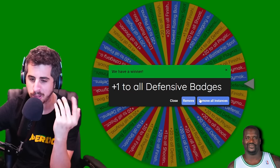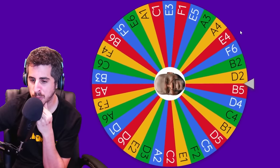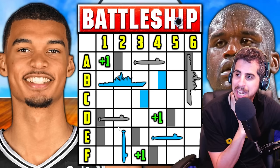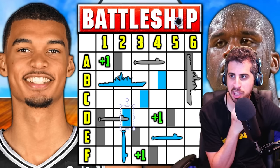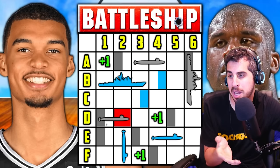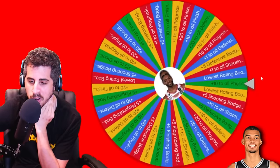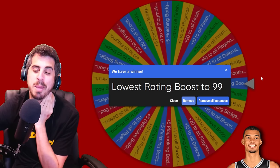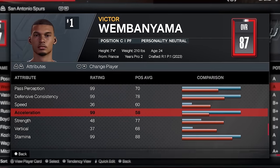Well, Shaq, you might have a chance. I'll do his upgrade — plus one to all defensive badges — didn't do much, he's still 60. Let's give him a spot on the board: D2. And ladies and gentlemen, that is a hit on the board! So instead of marking it blue, we'll make the whole piece red. If Shaq finds a way to get D1, he'll knock down this entire ship. I actually can't believe it took that long to get a hit.